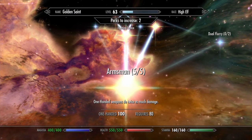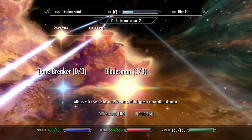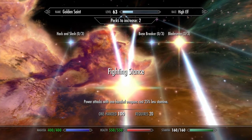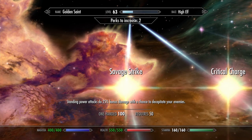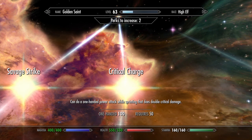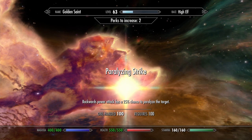Max out Armsmen so one-handed weapons do twice as much damage. Get Bladesman 3 so attacks with swords have a 20% chance of doing even more critical damage. Fighting Stance so power attacks cost 25% less stamina. Savage Strike — standing power attacks do 25% bonus damage with a chance to decapitate your enemies. Critical Charge lets you do a one-handed power attack while sprinting that does double critical damage. And finally, Paralyzing Strike — backwards power attacks have a 25% chance to paralyze the target.